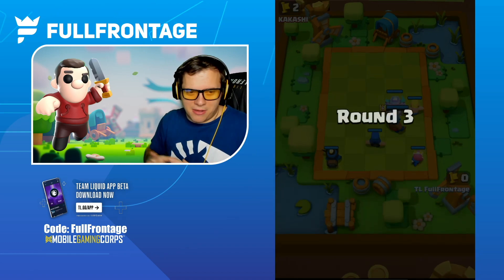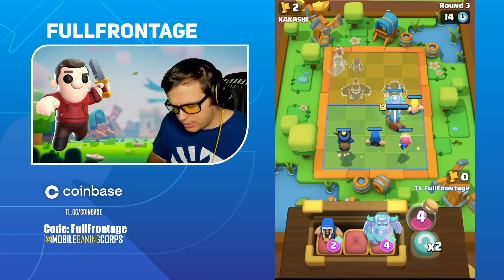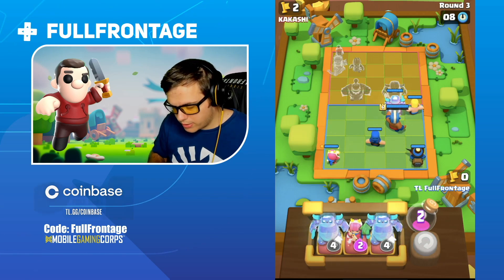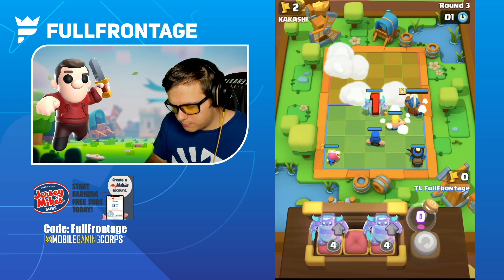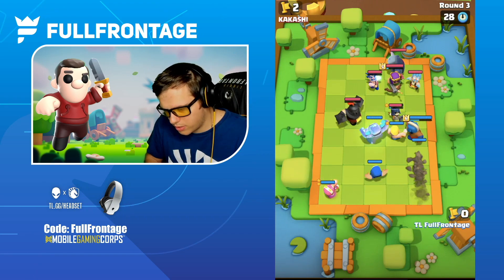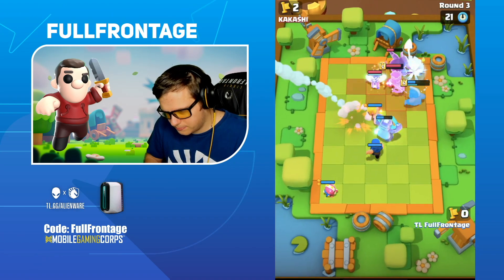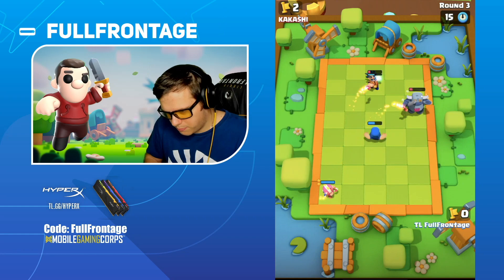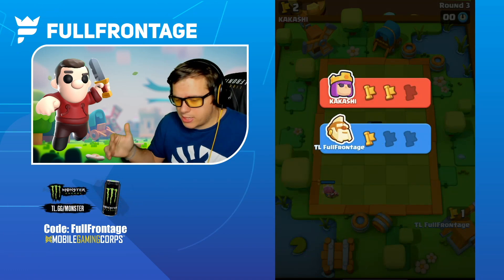Now we have all our units on the board. I'm going to switch these two just in case he decides to switch sides, and I want my archer to target one additional target. We don't get the wizard, so we go with archer at level two. We put the Pekka in the middle to aggro whatever is being played. He has an Electro Wizard, but we take everything else down pretty quickly. The clash ability helped take the Ice Wizard down, which is really helpful.